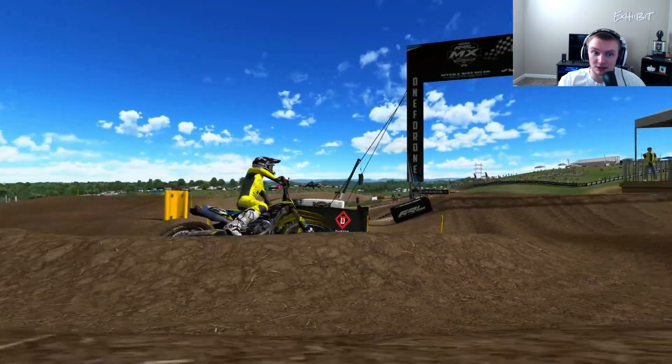It looks like they took the feedback about the ruts being bigger — they're more defined, you can see them better as well. It also doesn't look like they cut off at the very end. You know how some of those inside ruts usually just die instantly? It doesn't look like that, at least from this POV. It's kind of blurry, but that wall jump looks way steeper compared to the 2020 version.